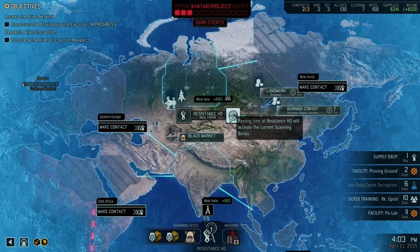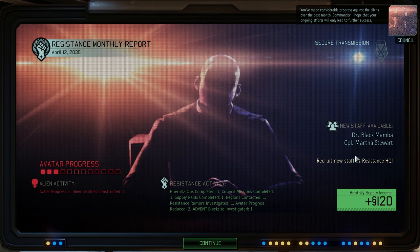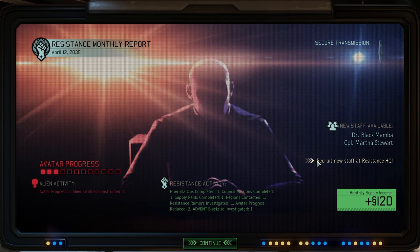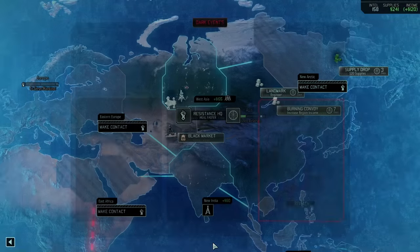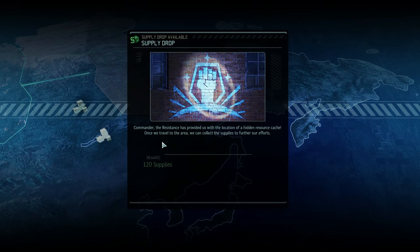So I'm just gonna actually scan here for a day. Priority message coming through commander - you have made considerable progress. New staff - I hope that your ongoing efforts will only lead to further success. Me too, brother, me too. So Black Mama and Martha Stewart are available. We've got a corporal that we could hire - we might actually need to do that, which is really helpful to actually buy soldiers. It's a pretty heavy investment. So they're still preparing here to reduce the retaliation counter.